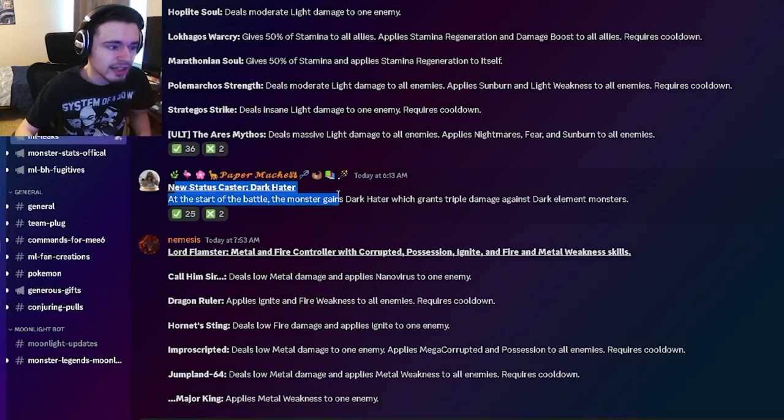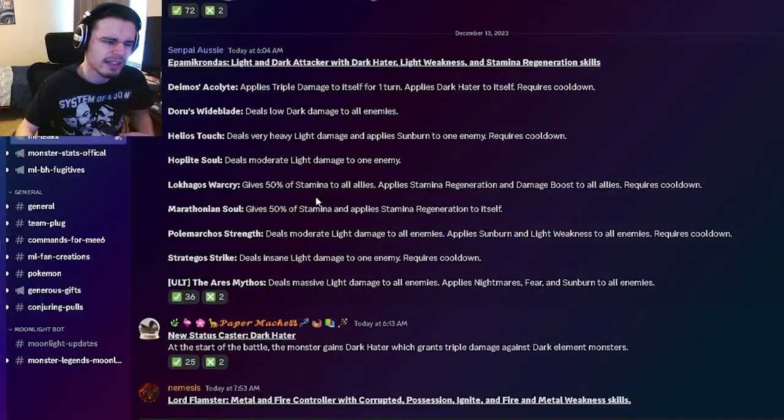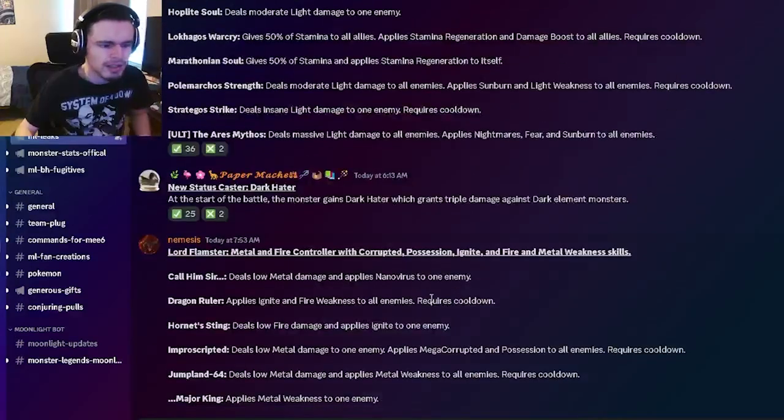We have a new status caster — dark hater. It looks like he'll actually have dark hater as his status caster, which also makes sense because he only has like one move with that as well. He might have both light weakness and dark hater; he'll at least have dark hater, which is really cool.